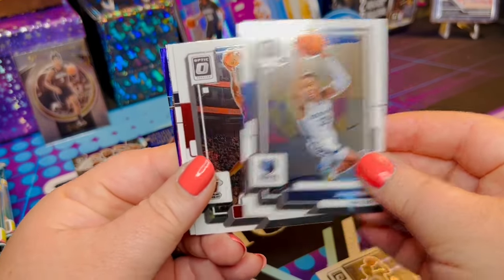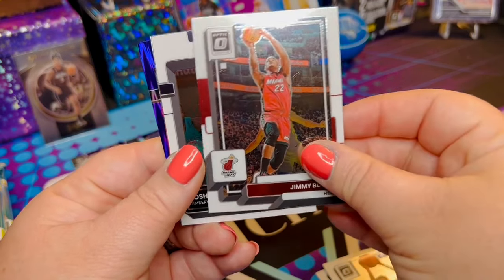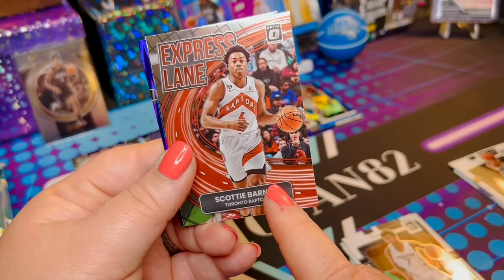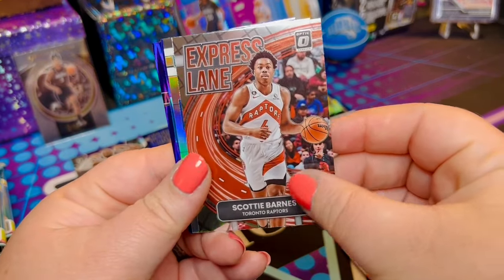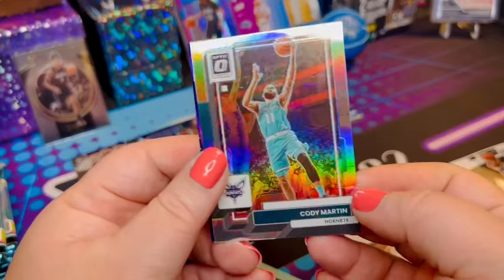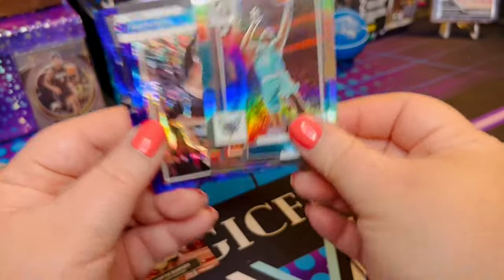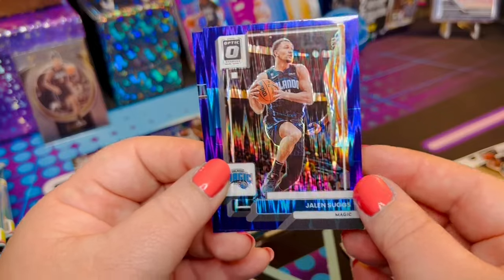Ja Morant. Butler — I have tried to watch Butler play. Every time they play the Magic, I feel like he's out on injury or something. There's a cool rated rookie. Another Express Lane — Scotty Barnes. The All-Star Game — please tell me you guys saw him play in the All-Star Game. What a kid. Just so happy to be there. What do we have here? Cody Martin — holographic. That's a pretty card. Not numbered, but beautiful. Oh, that's gotta be Suggs — personal collection all day. My Jalen Suggs from the Orlando Magic in that purple prism.